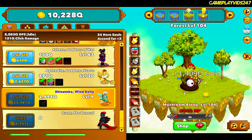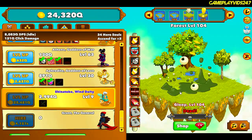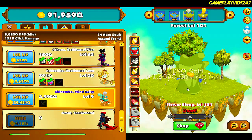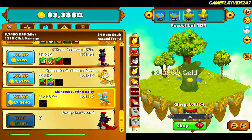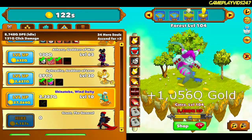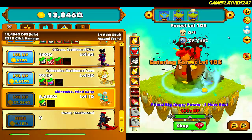About to get the Wind Deity to level 10. Then I might save up for Dancing Blades — that's a huge DPS increase. A treasure chest as well. Wind Deity is level 10 now. Just have to save up for Dancing Blades. Dancing Blades — here we go. Massive damage increase.